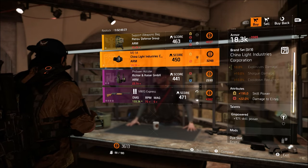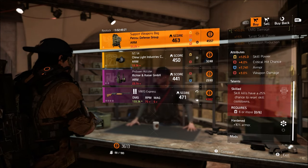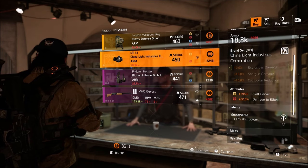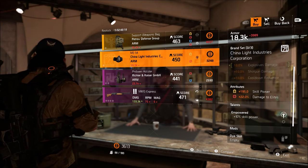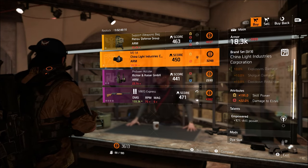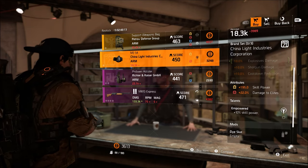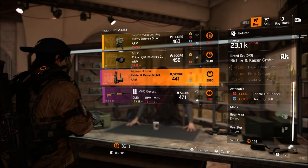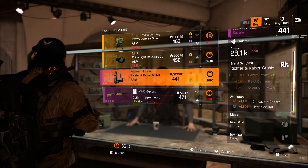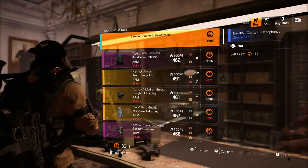He's also selling a 22% damage to elite skill power mask with China Lite. If you want skill power for the next update — since skills are being changed a bit — it's almost 200 skill power and also has 10%, so you can roll that onto something else. He's also selling a Richter and Kaiser holster, but it's purple, and an 870 Express shotgun. If it has useful stats like health on kill, I recommend picking those up.